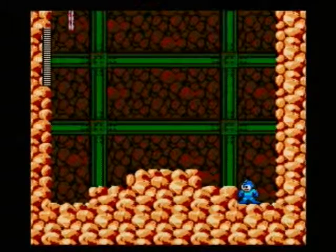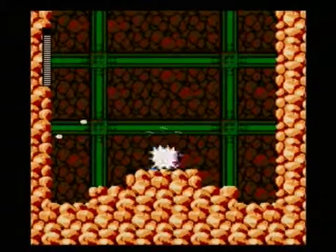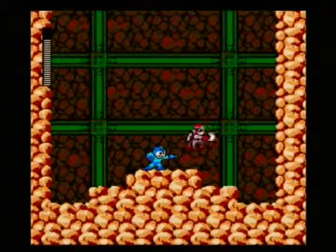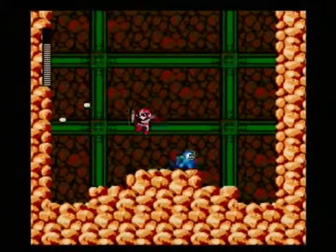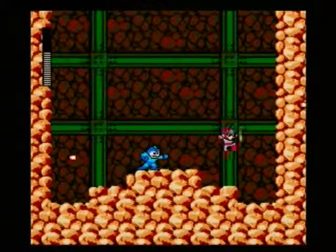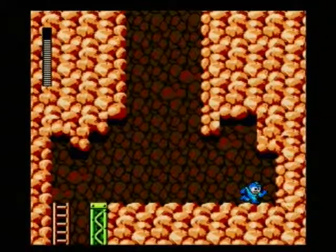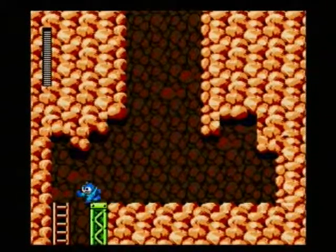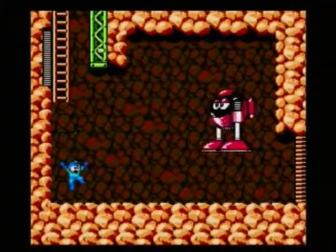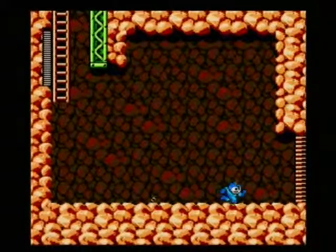Proto Man once again shows up. This area is a little harder to get him because you're not on a level playing field and he's jumping around — he's just kind of hard to dodge. As is the case with any robot master or boss, it's better to take your hits from one of their weapons than to go into direct contact with the boss itself.